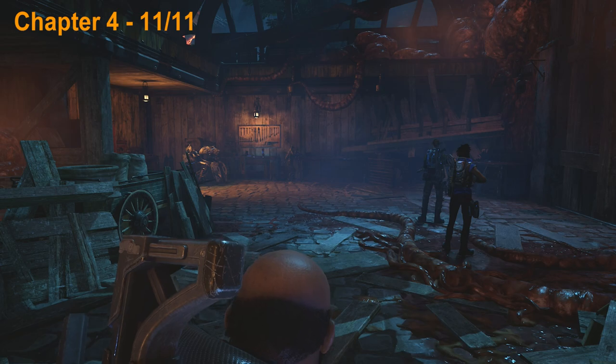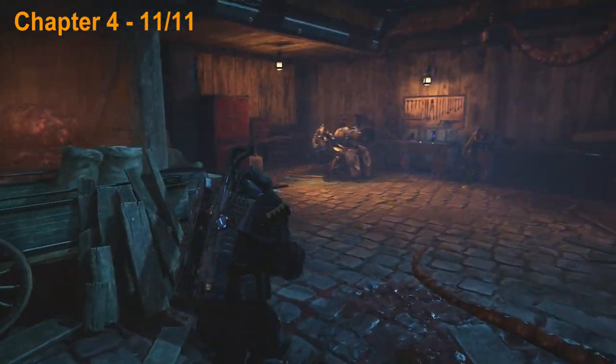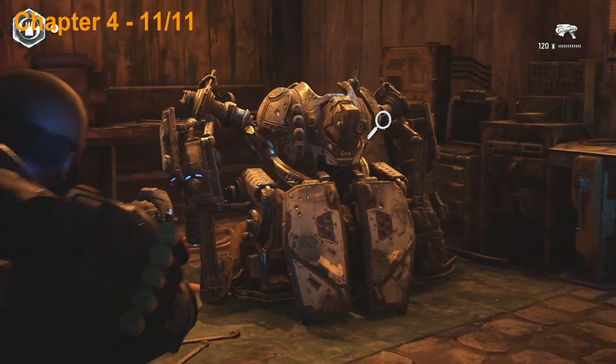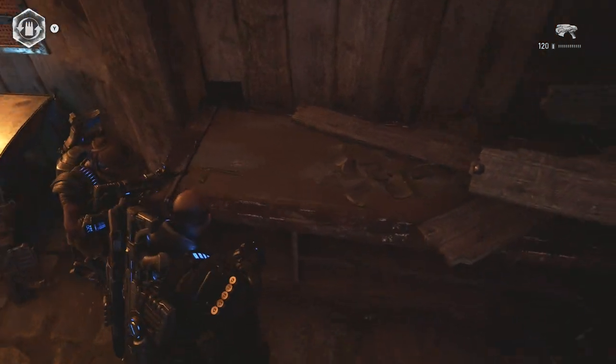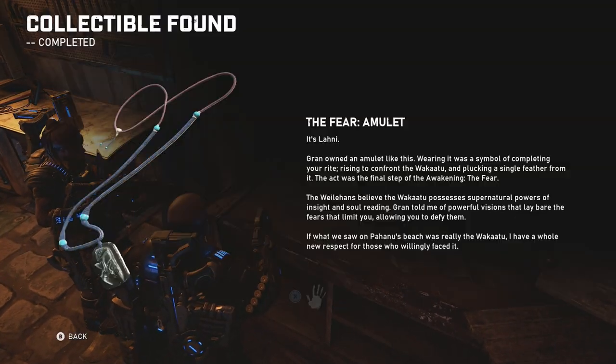Now we're in the next area — we just came through a door. To proceed we actually need to get in this Silverback here, but before we do that we're going to pick up this collectible here on this table so go ahead and pick that one up before you continue.